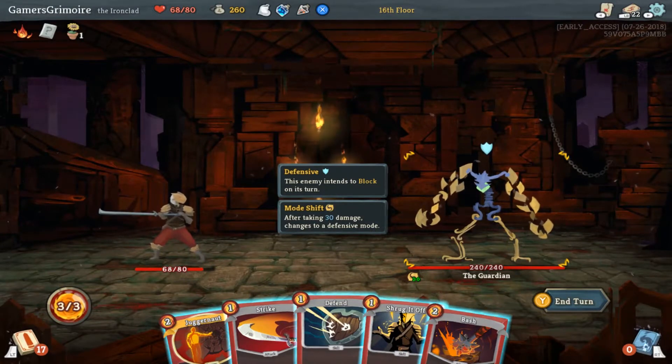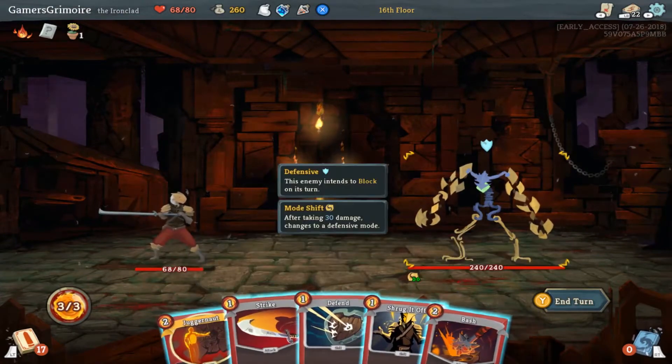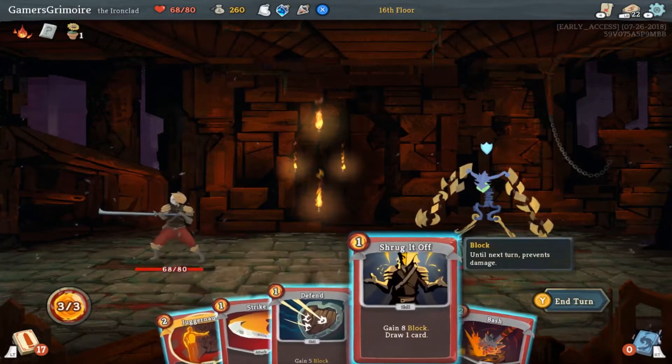All right — after taking 30 damage, he changes into defensive mode. He's Vector Man. So he's just defense — oh, he's going to be using a defensive ability.